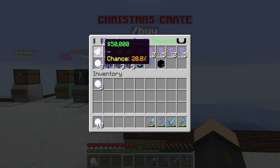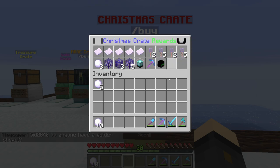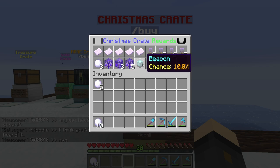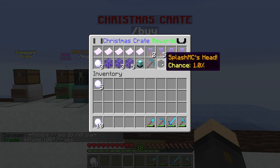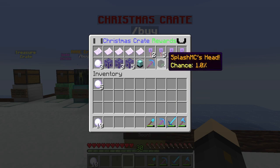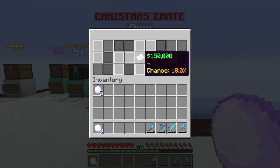Before we open, let's have a look at the rewards. The minimum you get is 50k, which is awesome — that's worst case scenario. You can get more money, rare and epic crate keys, three more Christmas crate keys, iron golem spawners — one, three, and five — a beacon, a Christmas pick, and SplashMC's head. From my 10, I'm hoping to get the Splash head or the Christmas pick — beacons are pretty great too.